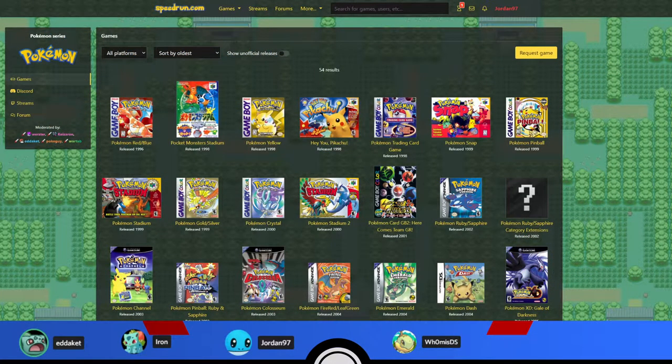Welcome everybody to Season 2 Episode 2 of the Pokemon Speedruns Podcast. The hosts are Etiquette, Iron, and Jordan97, along with special guest Whom/DS. Scoagogo may be joining late due to some IRL commitments, so they're going ahead without him for now.